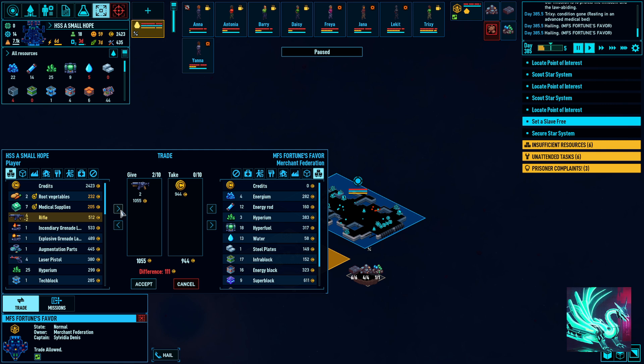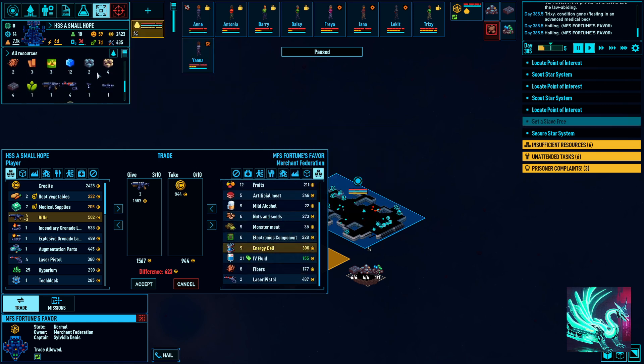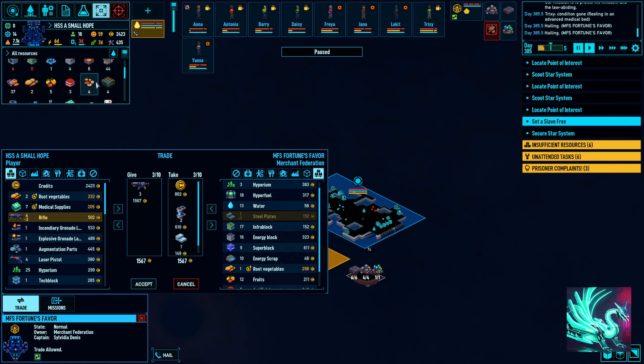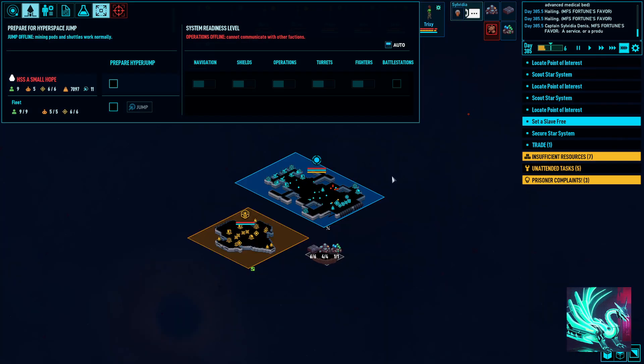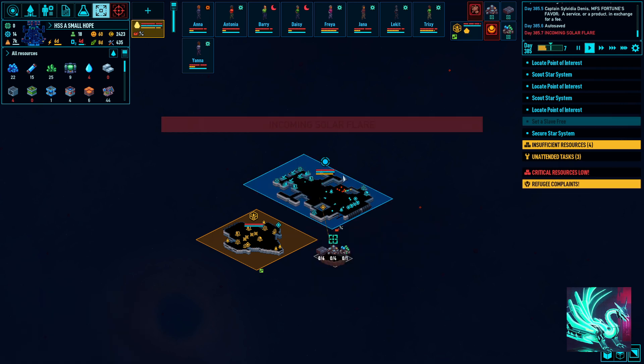These guys are giving us pretty good prices on rifles. They have no money, but we could sell them some rifles anyway. These pistols are tempting, but I think we have a more pressing need for energy cells for sure. Let's pick up a couple energy cells. We need steel plates. I don't have base metals or anything like that, but we do have infra blocks — we could take a couple. Let's do that. Let's do the mining while we're in the sector here.